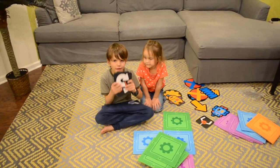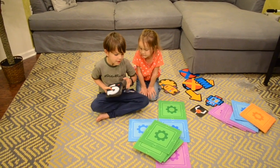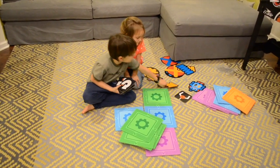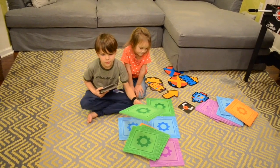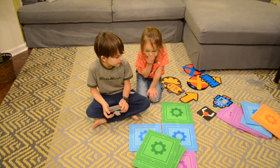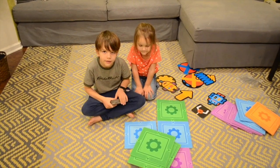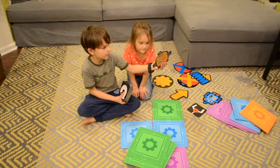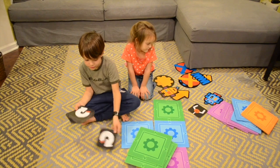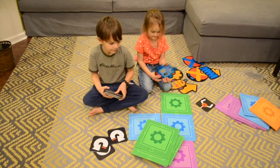So here are the cards for making the code. I'm going to be the one who makes the code, which means my sister Ivanka will build the maze with these cards and these arrows. When she's finished, she'll start at the first block and try to get the robot — this one or that one. I'm supposed to tell her the code using all these different blocks. Let's get started.